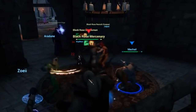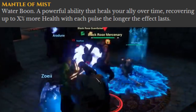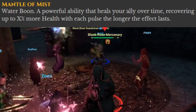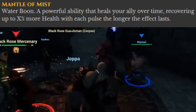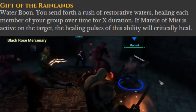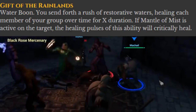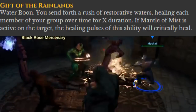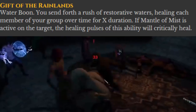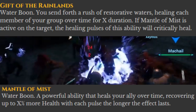Now let's talk about the healing abilities for the Shaman. Mantle of Mist — a boon of the water type. It heals the ally over time, recovering up to a percentage more health with each pulse the longer the effect lasts. Gift of the Rain Lance — another healing boon of the water type. The Shaman sends forth a rush of restorative waters, healing each member of the group over time for a certain duration. If the Mantle of Mist is active on the target, the healing pulses of this ability will critically heal.